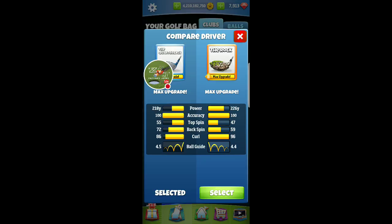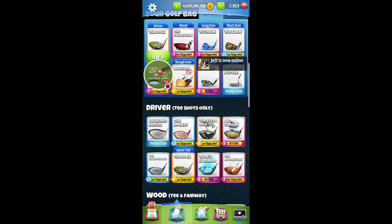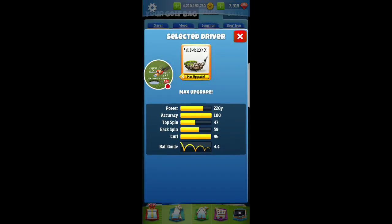I wanted to get these two clubs together for one video. I'll do kind of half and half — some shots with Rock and then some shots with Quarterback. One of the things you saw about Rock compared to Quarterback is its curl number is about 10 higher, which is going to help you get a little bit of extra distance.